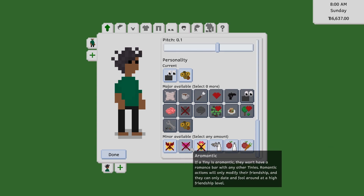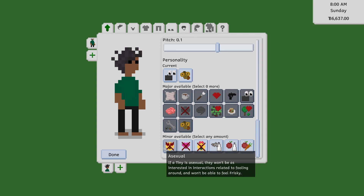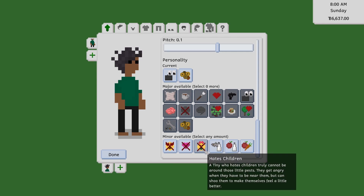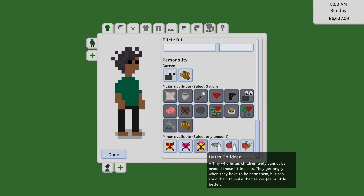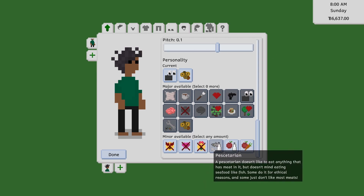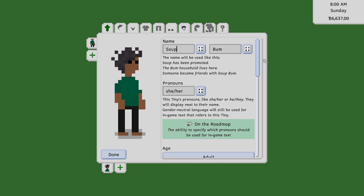For minor personality types you can have asexual, aromantic, or hates children. The icons look a bit strange — we'll talk about the graphics because there is an elephant in the room, but I don't want it to be all about graphics right now. There are also dietary options: pescatarian, vegetarian, vegan. I quite like this.